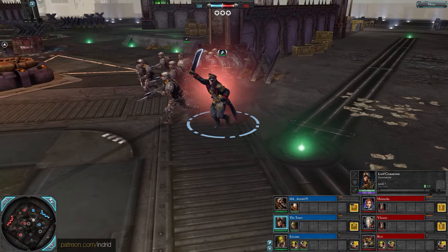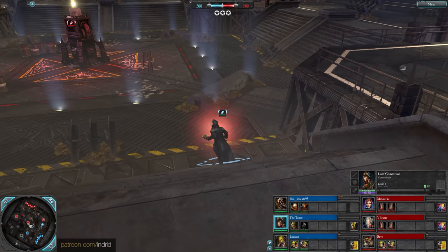The Lord Commissar begins with a Refractive Shield - that was your cue to put your shield up buddy. Not going to leave until you put your shield up. There's an enemy, but there we go, he's got his shield ready.